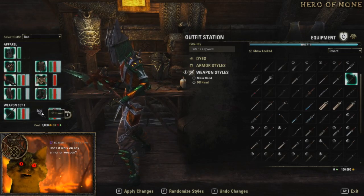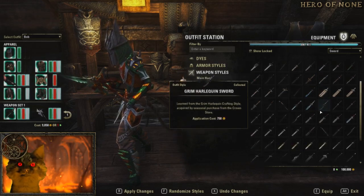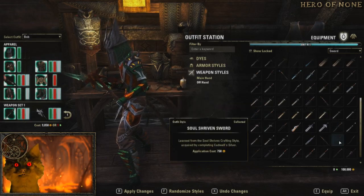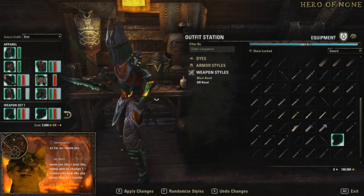Now for the offhand here — I've always kind of wanted to be a ninja, so let's go something that looks a little bit more katana-like, right? Oh yeah, that's perfect guys, right?